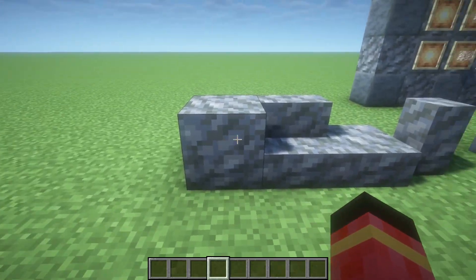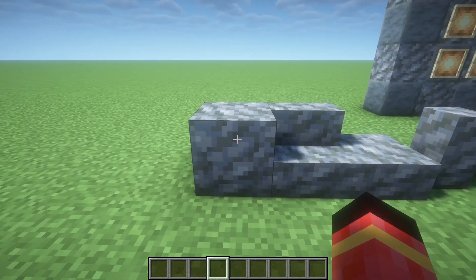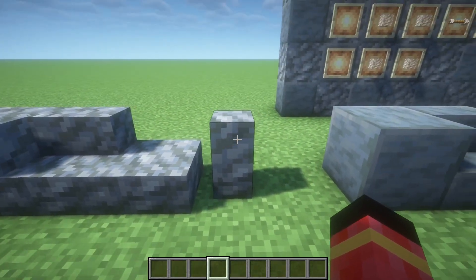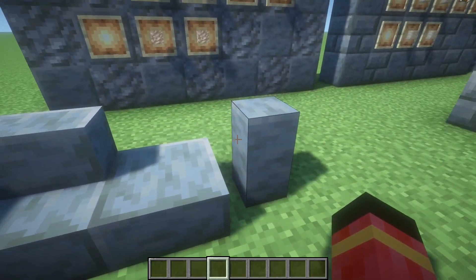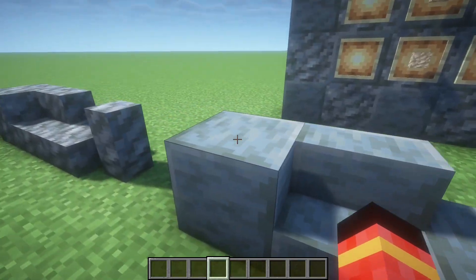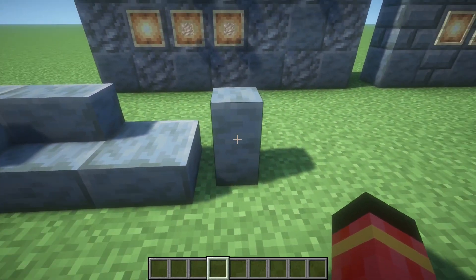First we have Tuff — they got a very good upgrade in 1.21. We got the original Tuff block, Tuff stairs, Tuff slabs and Tuff walls. Next we got the polished Tuff, created from four Tuff blocks. We have the block, stair, slab and wall just like the regular Tuff.